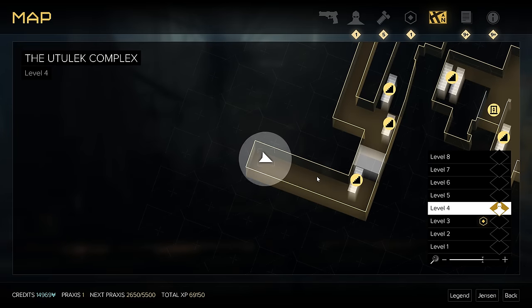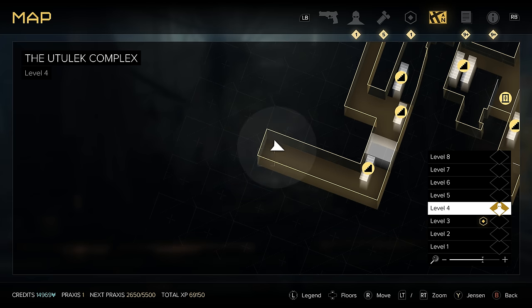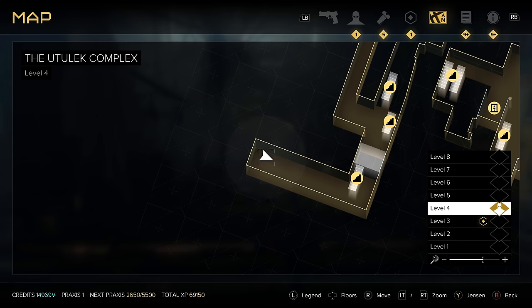Our next silencer mod is going to be found out in Golem City inside the Udelec Complex. Right now we are at the very beginning of Golem City — this is right where Chicane drops you off. I wanted to use a common place of reference to start you from so you didn't get lost in here, because I know it's easy to.